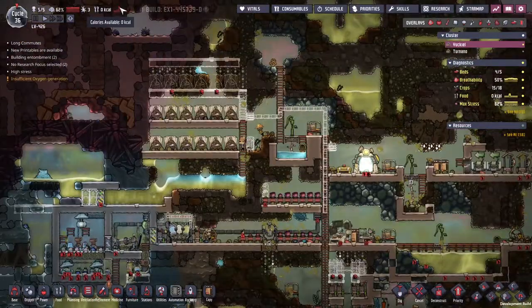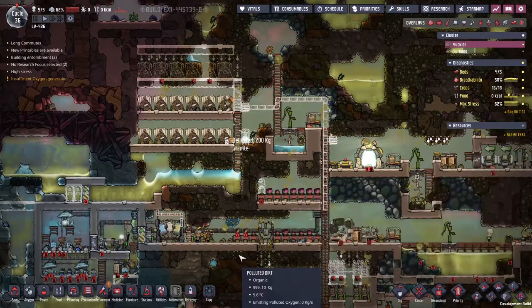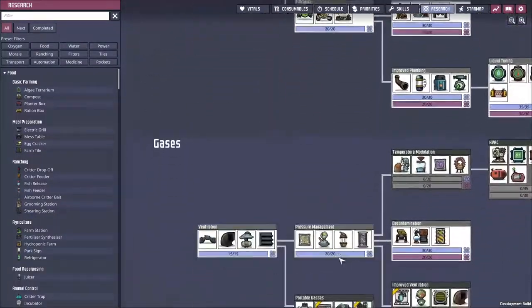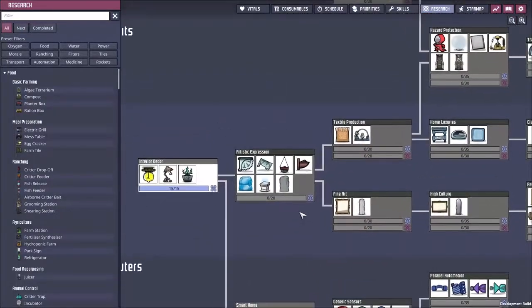Look at that spike where the morning growth happened. We've got five duplicates, let's make 10 mush bars. That should work out well for us. I would also like to come into my research and come all the way down to the bottom of the screen here, because there are things to make our environment just a little bit nicer to work in.